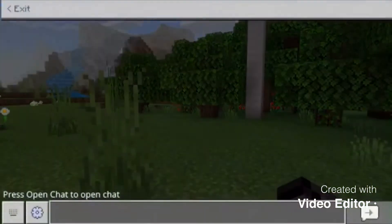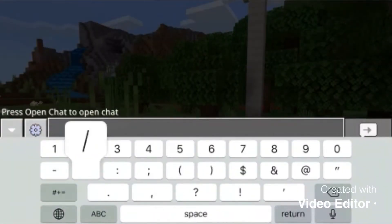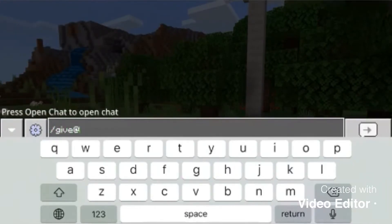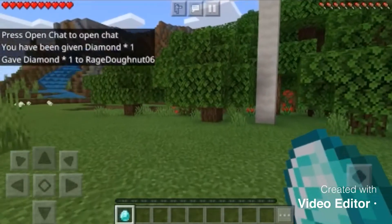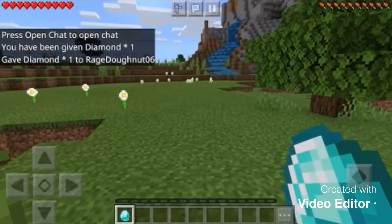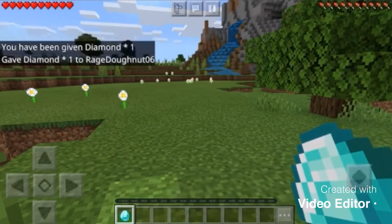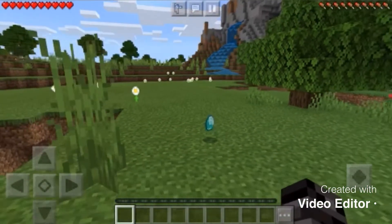All right, so you want to do this. As all of you know, you want to do this — you get a diamond — but you can do something else other than giving yourself other stuff. I'll show you what else you can do.